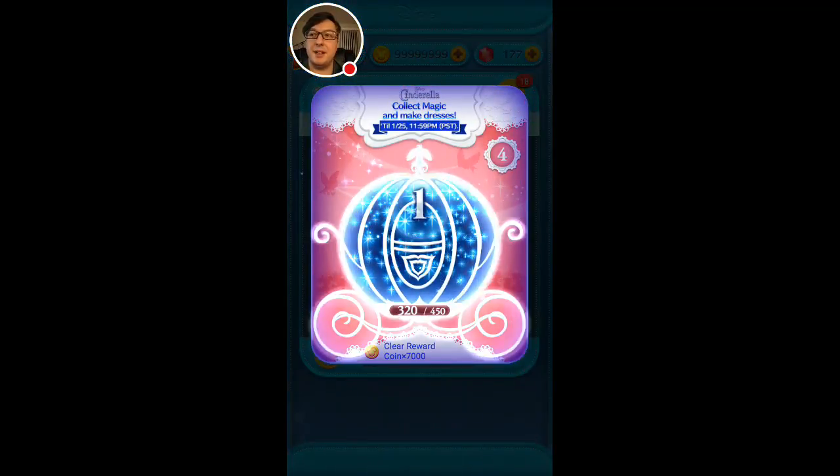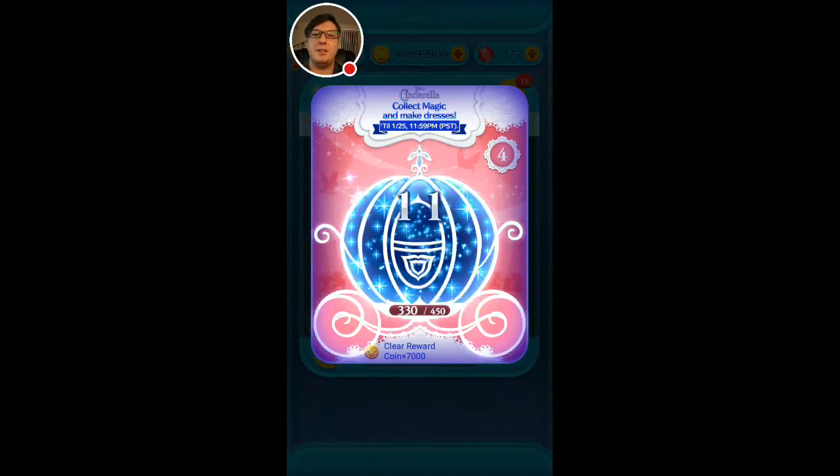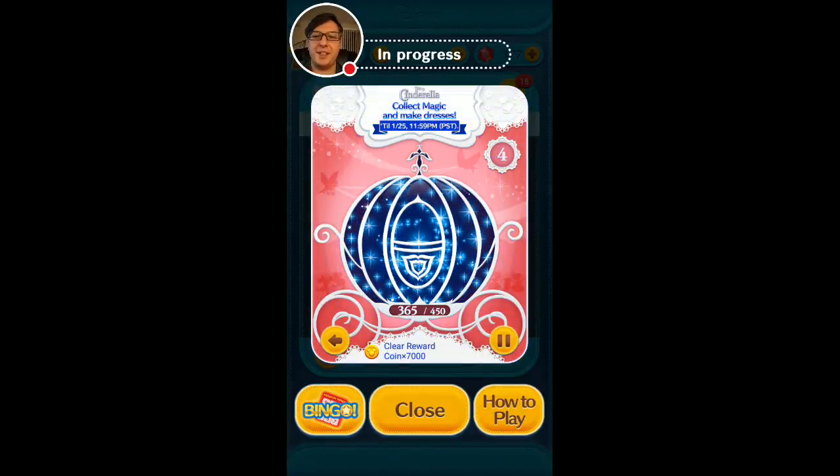For score, the focus is getting time bubbles — it doesn't matter what kind of score potential your zoom has directly. The number one thing that provides you with the top scores is time bubbles. That is why Elsa is so good, because you can consistently make sure that you get time bubbles, therefore extending the game to 10, 15, even 20 minutes. That's what provides the high scores. If you can go on forever, you can have an infinite score — that's how it works.